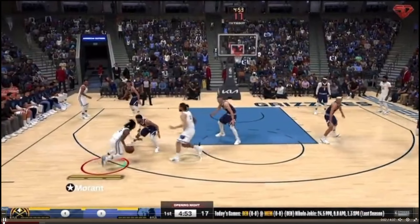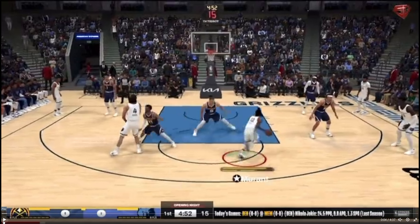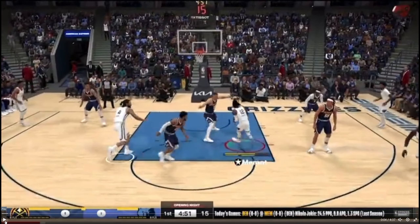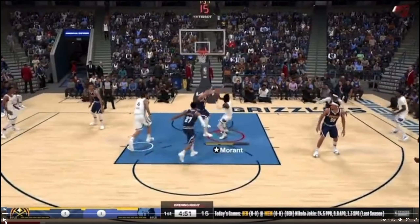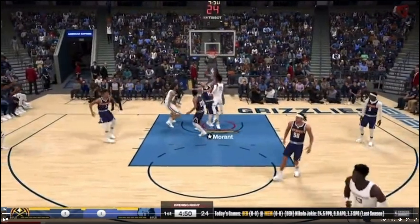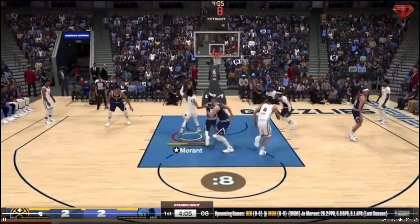You're gonna see Ja Morant kind of attack the paint, and you do see a recurring issue with 2K. Look at Jokic here — he's got the angle, he has an angle, there's no reason Jokic should move back here. He can cut the drive off; there's no possible way Ja can dunk from where he's standing. But the poster dunk animation just moves him back six feet for no reason so that Ja can get that dunk off. I don't know if that's badges — that's just been trash for the past few years in 2K.